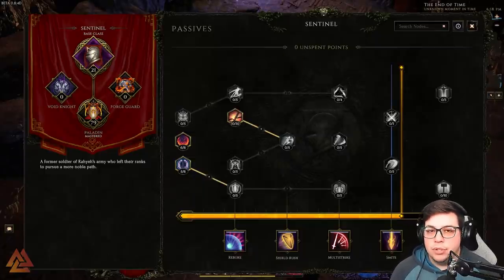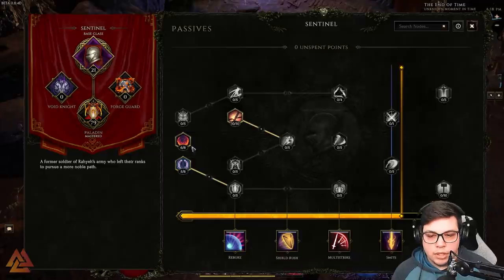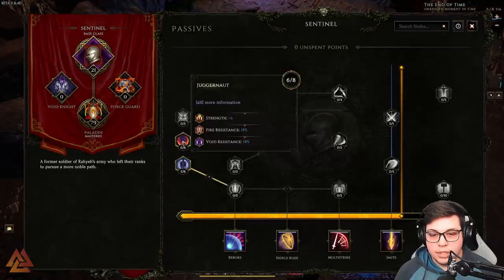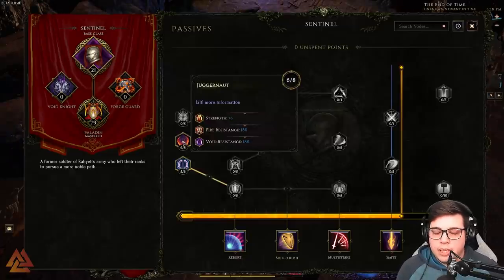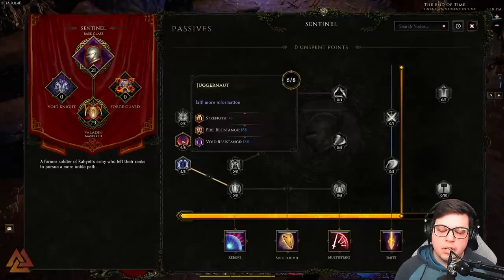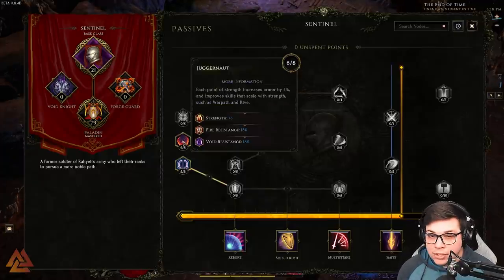When you first pick Sentinel, this is the passive tree you'll have access to. I went six of eight into Juggernaut for strength, fire resistance, and void resistance — resistances are important, and strength gives extra damage. A key thing about Last Epoch is you need to balance DPS with survivability. You can't go all survivability or all DPS — you need a good balance. You'll die to off-screen things occasionally, but it's not as extreme as Path of Exile.